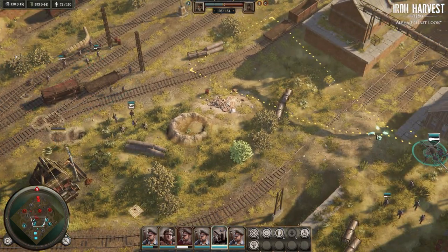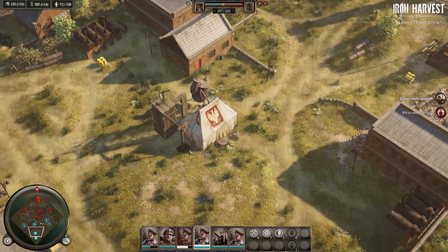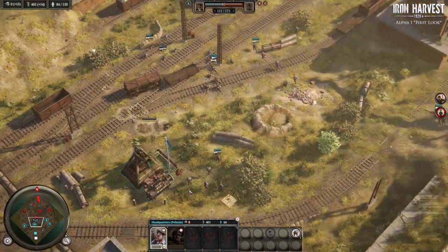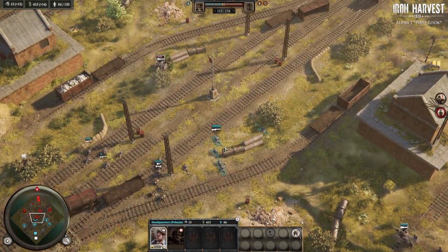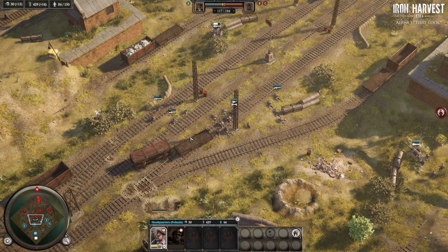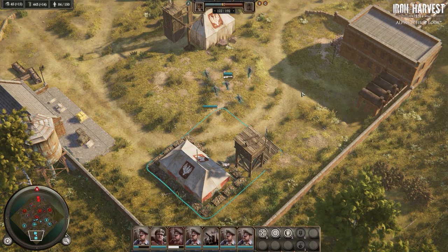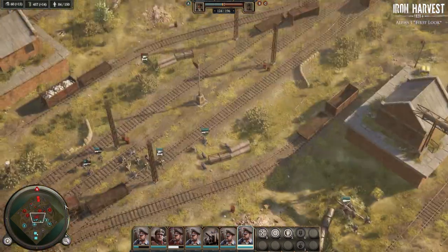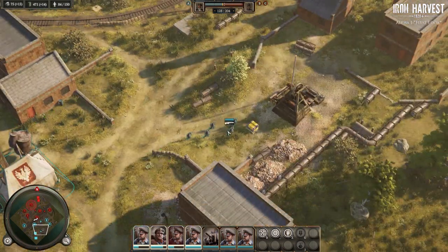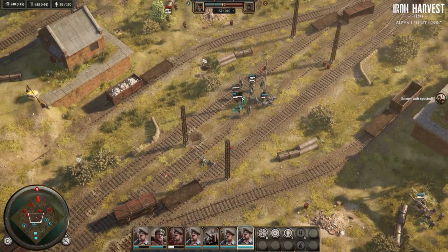Oh dear, they've got one of those guns here, but so do we. Let's get in and see whether we can conquer the center of the map. Let's also move over here for more resources. As of now the game only has this one skirmish map - this abandoned railway station - as well as one challenge map, but the full game will have multiple campaigns. The developers ask to please take into account that this is the alpha version.